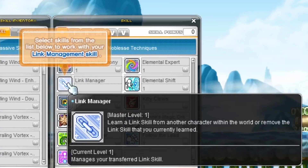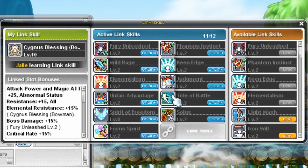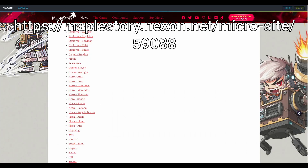Characters past level 70 give link skills. Equip links here. Links upgrade at 140 and 210 for some characters. Here's a list of all possible links.